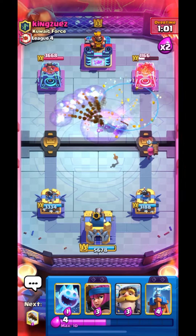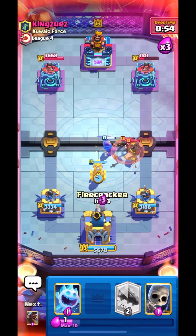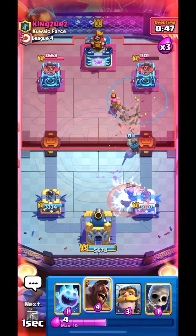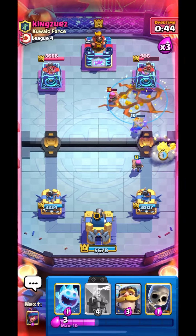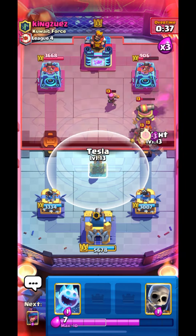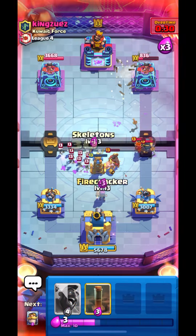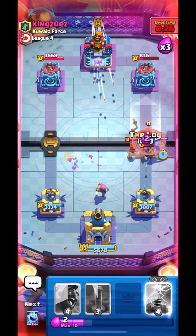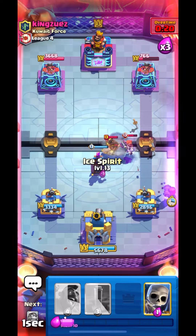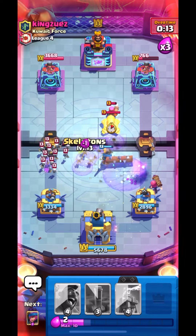We got some after-damage from firecracker on the princess tower — that was great. Let's place our knight and firecracker, and cycle our EQ. We are in 3x elixir now so we can have some liberty doing that. He managed to cycle his cannon. Let's place our tesla and log this. We have to stop this anyhow — let's go in with log as well. Evolution Valkyrie is coming in, we have to do something about this. Let's stop this hog from getting any damage and place our skelly.